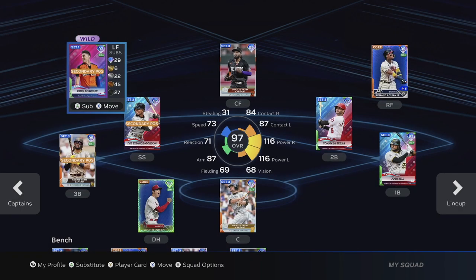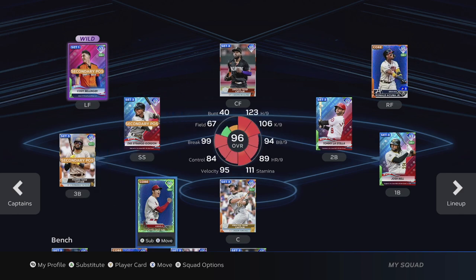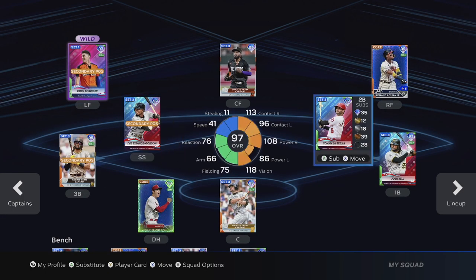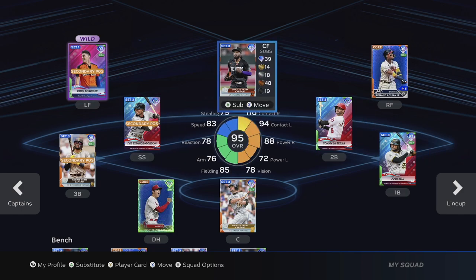Manage squad here. So I have Bellinger in here, I have Shohei of course because he's boosted up — he's a monster right now with that boost. D. Gordon I just unlocked, great leadoff hitter. Tommy Lastella, Josh Bell is actually a good switch hitter, Cedric Mullins. Pretty much just play with these guys in mini seasons, you'll get XP with them which will get you more team affinity XP to complete this program quicker. Just exchange the vouchers once you get them.